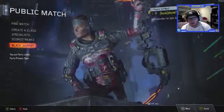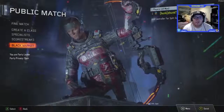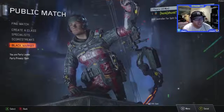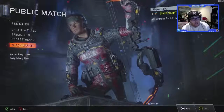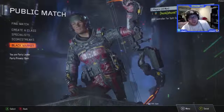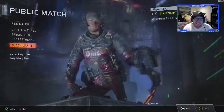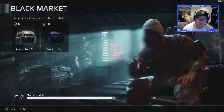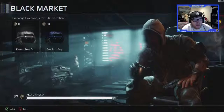What is up guys, and welcome to the next episode of the three supply drop series, where we go through and open three common supply drops and see what we get. We've gotten a bunch of rares, bunch of legendaries, bunch of epics, a lot of infernos, a lot of verides — those are gonna be the most popular that we get. So go ahead and open this first common supply drop.